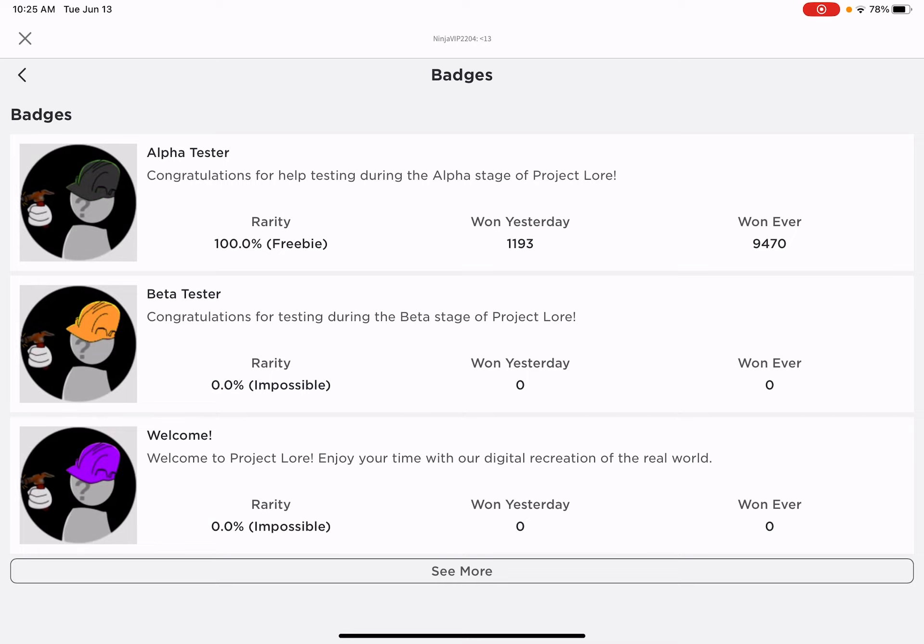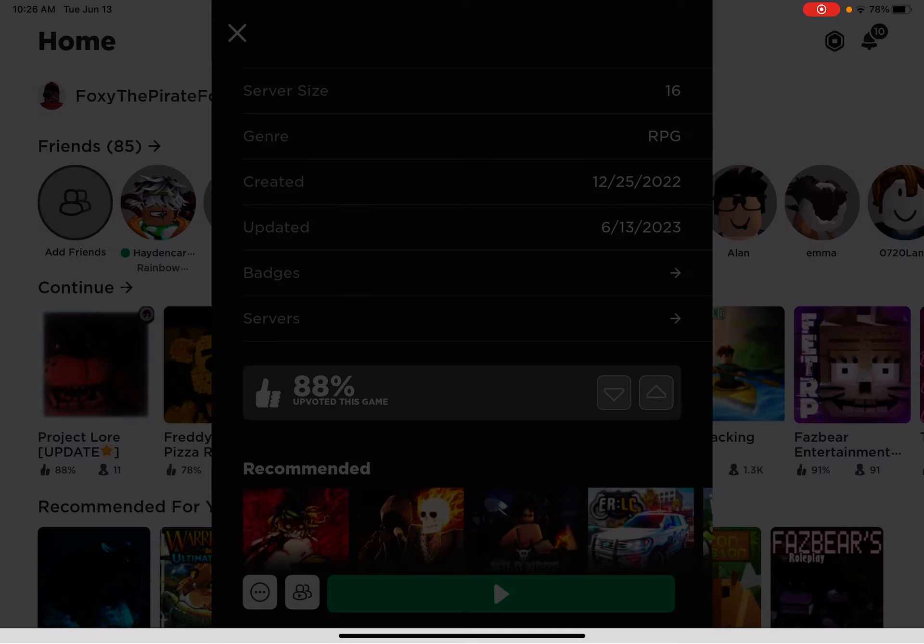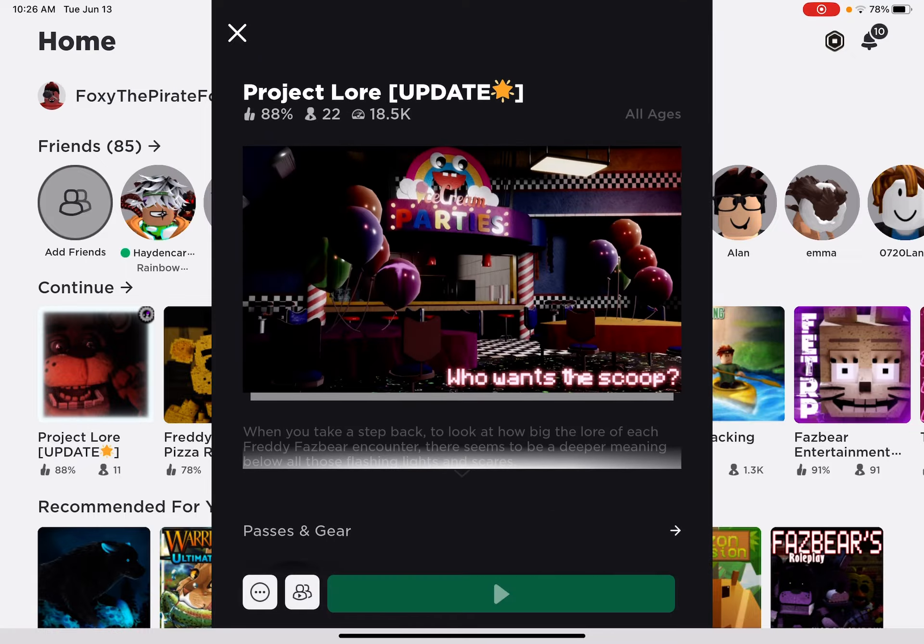There's only two badges so far: the Lore Cake Bear — Take Cake to the Children — and Lore Remap Transfusion — Successfully Reanimate an Endoskeleton. I've got these two already, so the badge probably won't pop up for me, but I'm gonna be showing you guys how to get the badge.